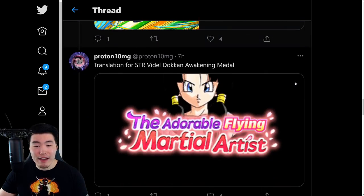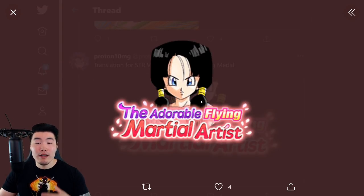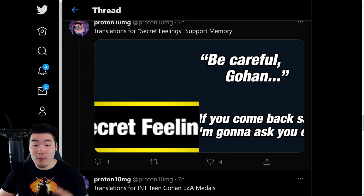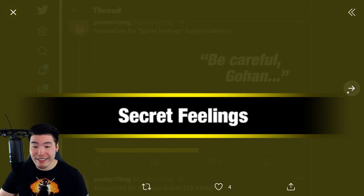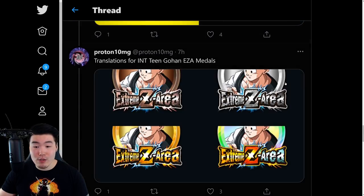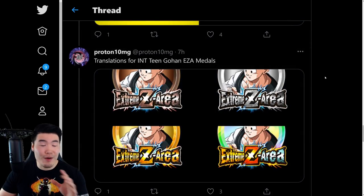We also have the Dokkan Awaken medal for Videl from her Dokkan event, and some assets for a new support memory called Secret Feelings. And almost forgot — we have Extreme Z Awakenings as well.